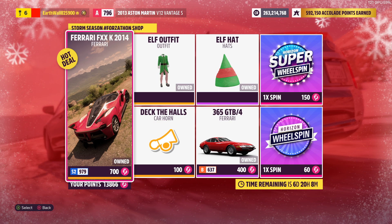Next up, the Forzathon Shop. We got the Ferrari FXXK 2014 for 740 Forzathon points. If you like that car, buy it — that's a good price.